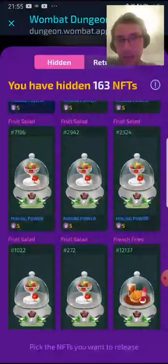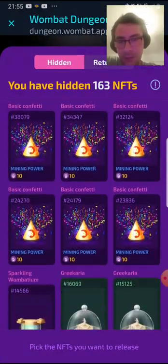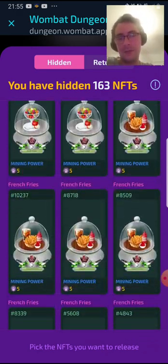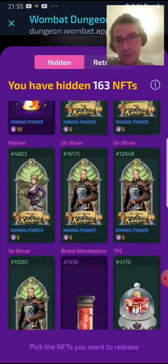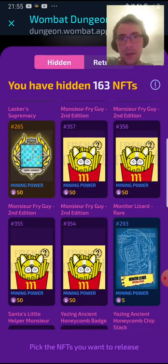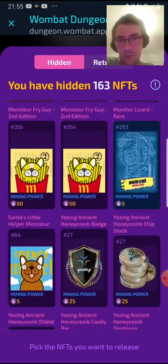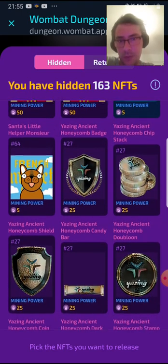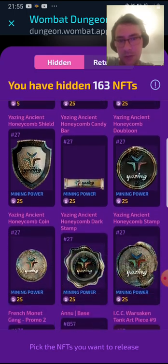So what I did — I bought some more confetti, I bought a couple of them, I have about nine maybe. They'll go up a little bit; I had six before. I bought a Shoe Fry Guy Four, and I bought some Yazling — that's 25 mining power, not too bad.